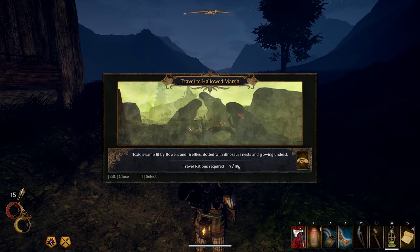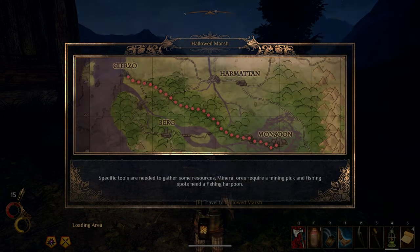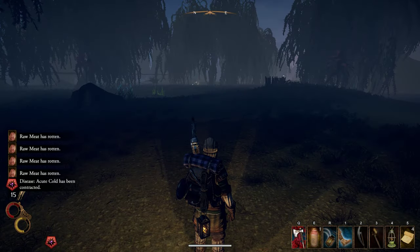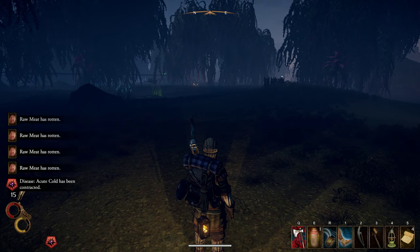So let's select. I was going to say... Oh, look at this. This screen is new — I've never seen this map screen before. Very cool. Harmattan — I don't know that I know where Harmattan is. We know where Berg and Monsoon are. Very strange.